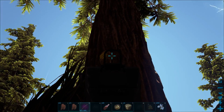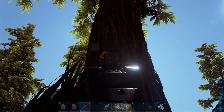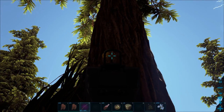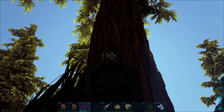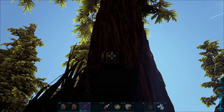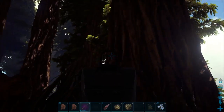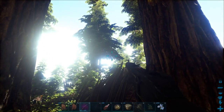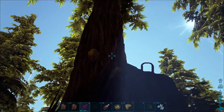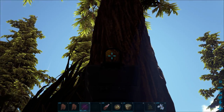This nest right here has 5,000 hit points and you have to do a lot of damage to bust it open to get the queen out so you can tame her. But the drones, while you attack this thing, will keep repairing it. So you have to do a lot of damage pretty quickly so you can bust it open. While you're shooting it, they're going to be attacking you. I'm hoping if I stay close enough to my thylacolia, he'll take care of all that for me. The goal is to bust open the nest while trying to stay alive.